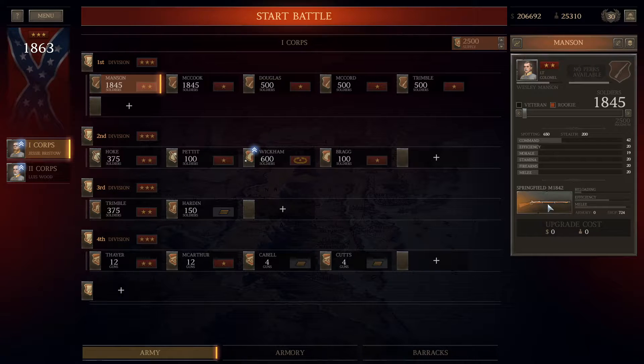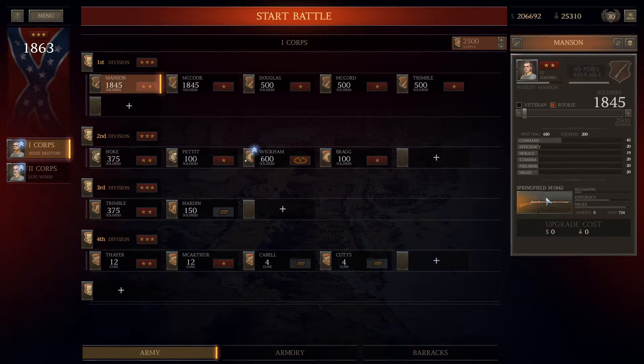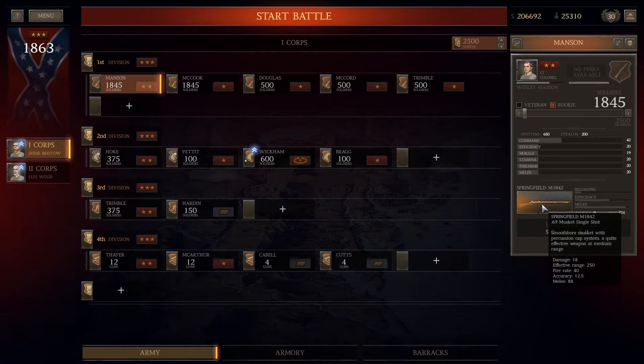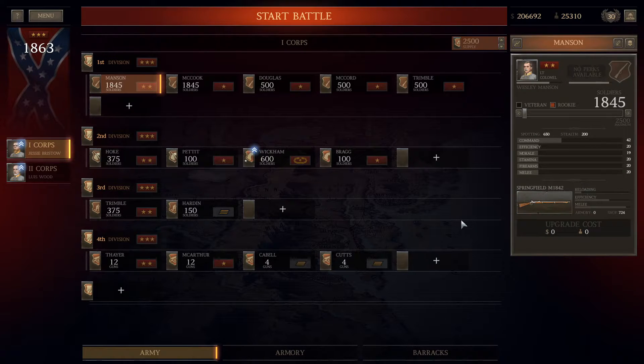For Confederates, start with the Springfield 1842. Don't use the Reboard Farmer — it's a waste of time. It's only a dollar more for the Springfield 1842 and you can actually fire effectively with it. The Reboard Farmer's range is only 220, while the 1842 has a range of 250. The accuracy is 12.5 on both, but the Reboard Farmer has a slower fire rate and less range. Just go with the Springfield — there will be plenty available at the start of the game.